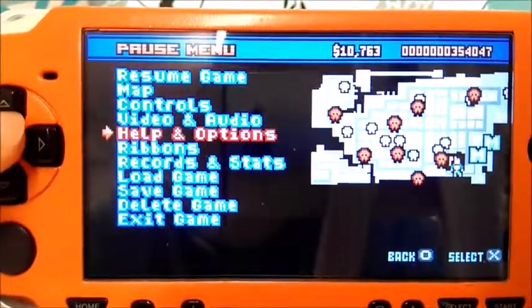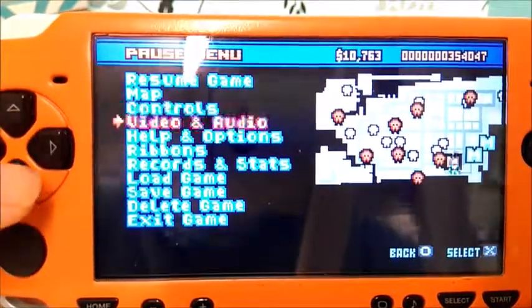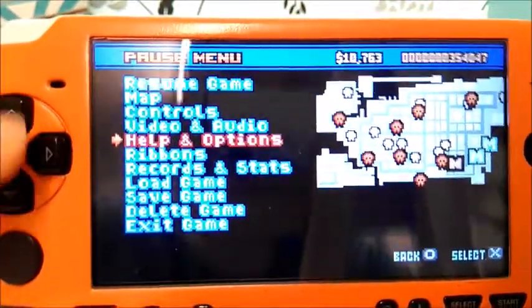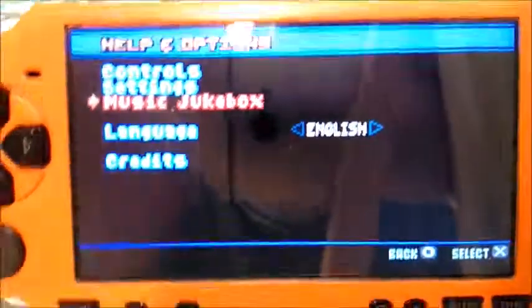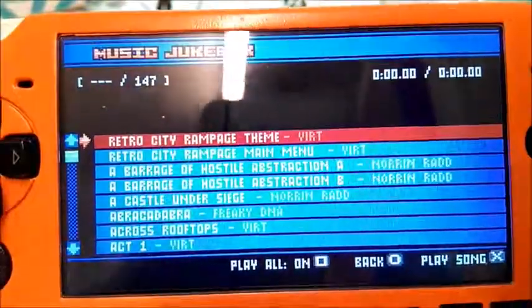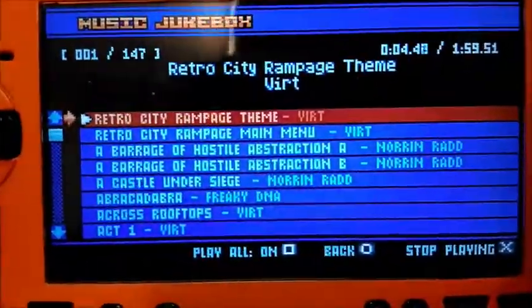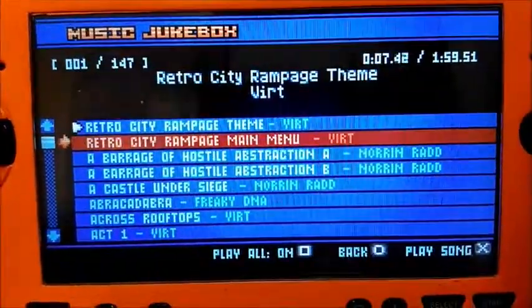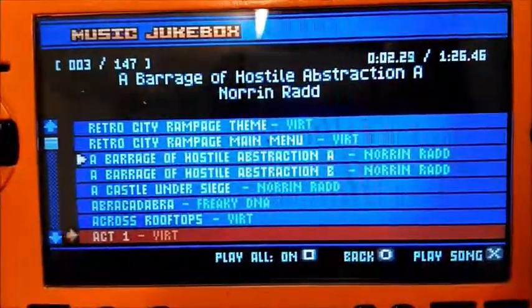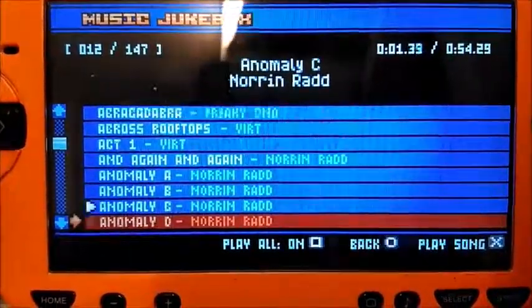Let's go on to audio and video — where is it? Jukebox, there you go. Retro City Rampage theme. Main menu. Different music. I'll just do random music. Act one. I hope you can hear this.